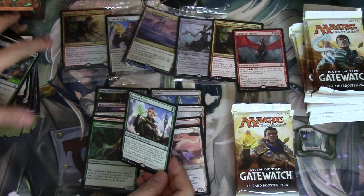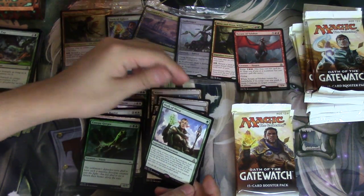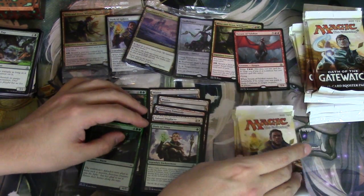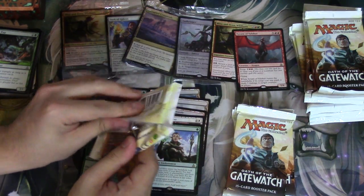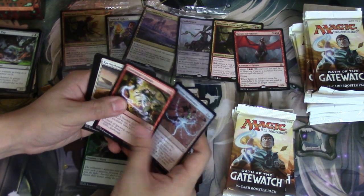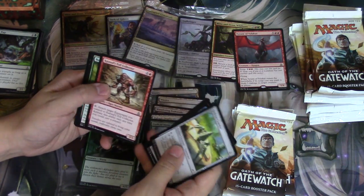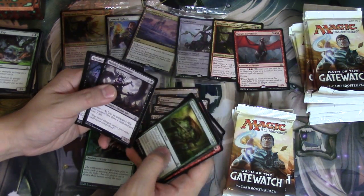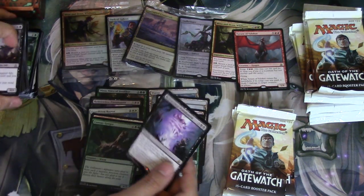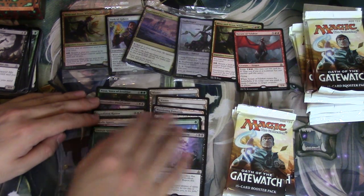Oath of Nissa — this is a card I didn't want to talk about yet. It is nice that you have these cards to make finance videos about. Oath of Nissa is in my opinion very very good and it's underappreciated at this particular time. This has been a fantastic fat pack. We also got Harvest Troll and another Remorseless Punishment — that's our first duplicate.